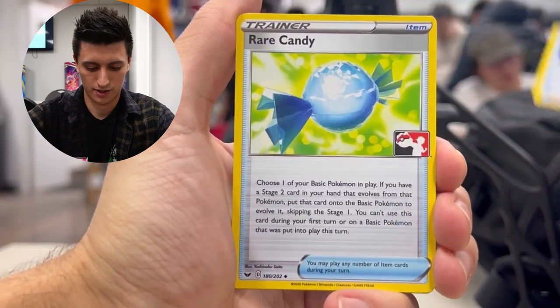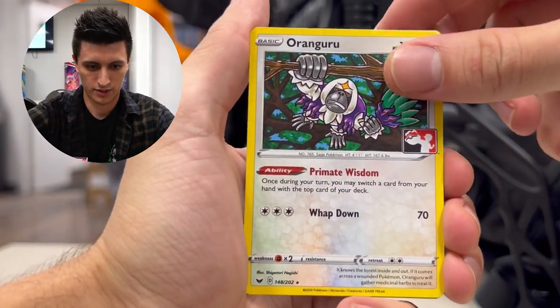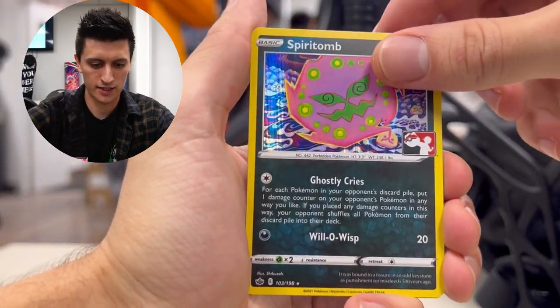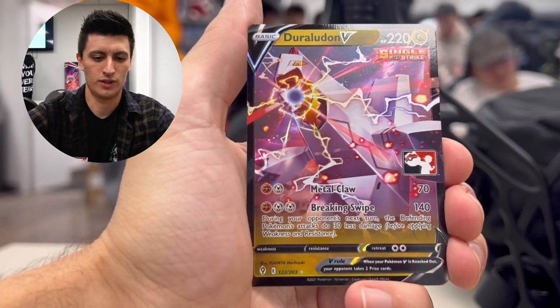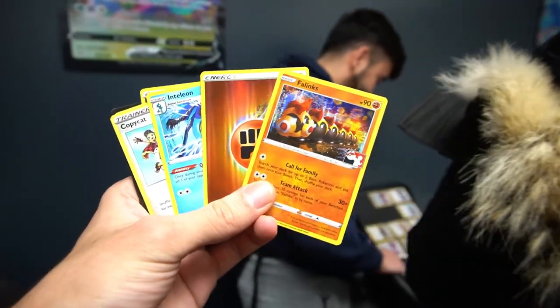In the second pack: a Boo Shake, Rare Candy, Oranguru, a Spirit Tomb holo, Duraludon V Single Strike, and an energy. Robert, check it out — a Phalanx holo! That's the only Phalanx card I don't have as a holo. Comment 'that's crazy' if you made it to the end of the video. I'll catch you guys in the next one — peace out!